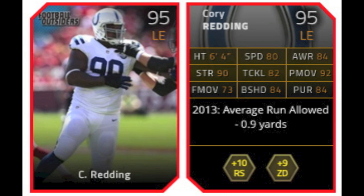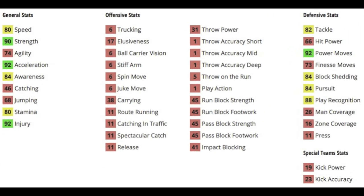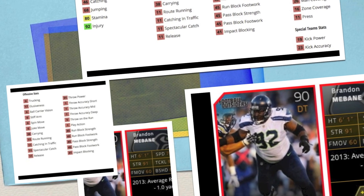Next is Corey Redding, who gives plus 10 to run stuff, plus 9 to zone defense, and is a 95 overall left end. He's got 80 speed, which is pretty good for a left end — there are better in the game by this point, but it's pretty good for your base left end that's a 95. He's got 90 strength, 92 acceleration, 82 tackle, 92 power move paired with a 73 finesse, 84 block shedding with 84 pursuit, 88 play recognition, and you can't drop him back into coverage, but you can use him as a pure pass rusher or run stuffer and he fits the bill.